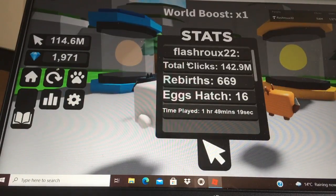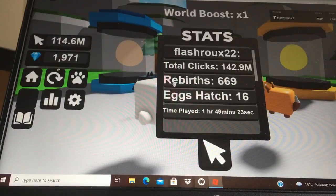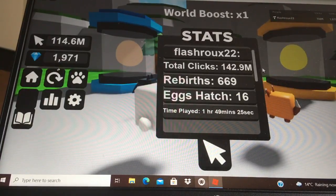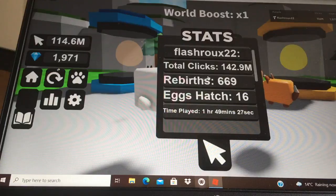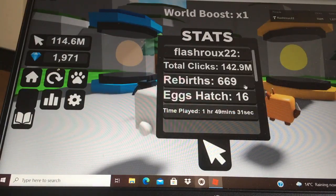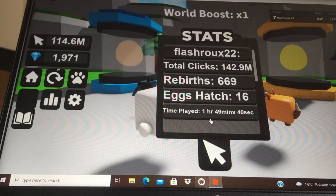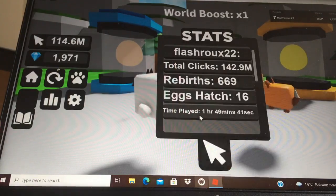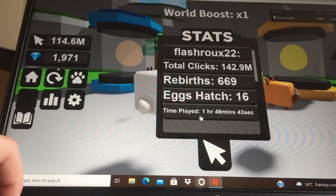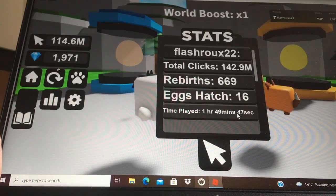Here are the stats for your player — things like how long you've been playing. You can see total clicks, rebirths — I've got 669 — and hatch eggs, which is 16. My time played is one hour and 49 minutes, so there's a counter that tracks all of that.